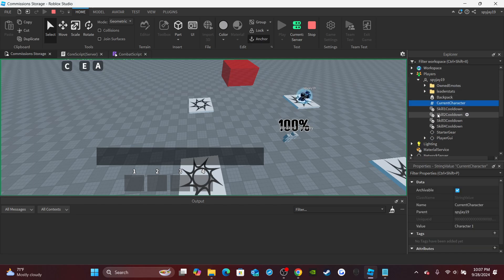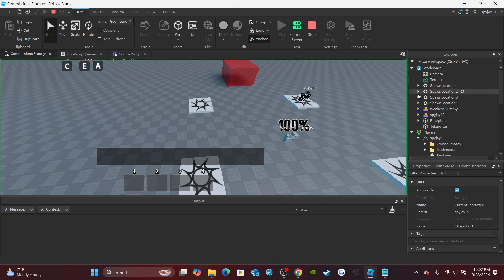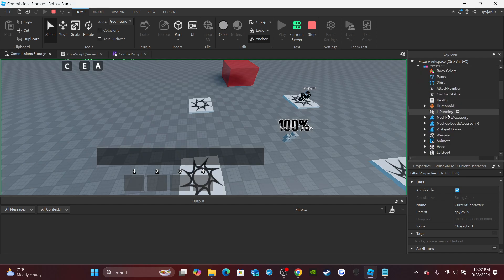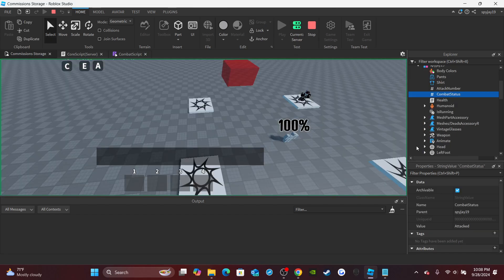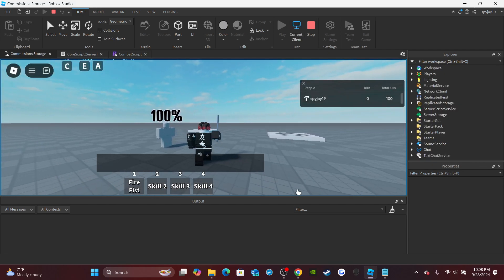So if we go to players, go to the character, find combat status, and if I change this to attacked — let's see, I can't move. And then if we set it back to normal, anything that's not attacked, then boom, I can move normally.